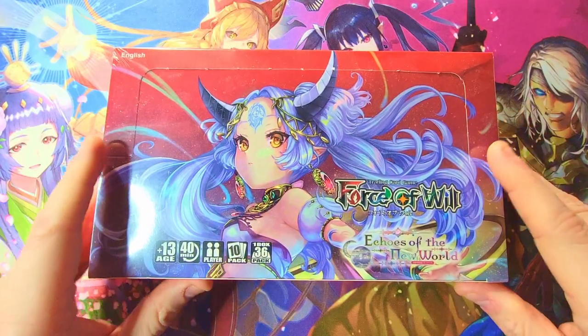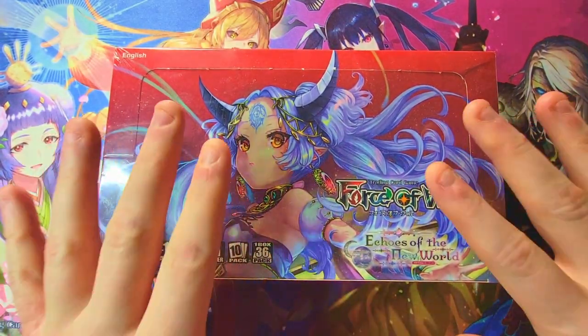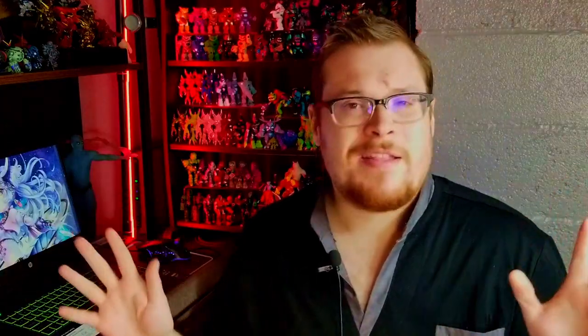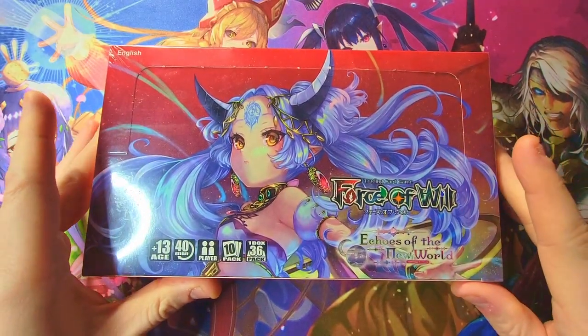Welcome back everybody to another Booster Cracking. Today we are jumping back into some Echoes of the New World. As you guys know, I'm a big fan of this set, and we have yet to find our fifth band member from the Bandcamp Girls — the alternate arts in this series. We are still missing Marabella, our bass player. We've got the other four; we just need to find that last one. Hopefully this box will contain it, so let's jump into it.